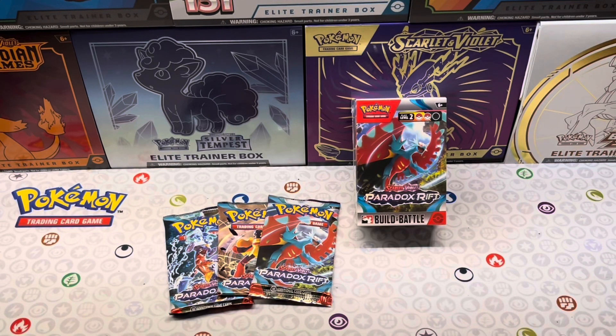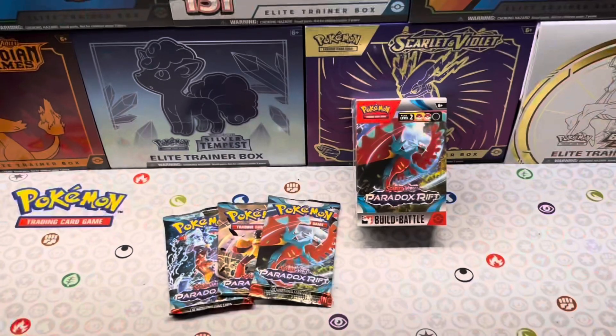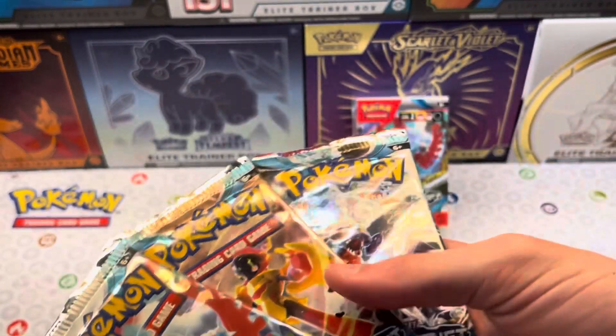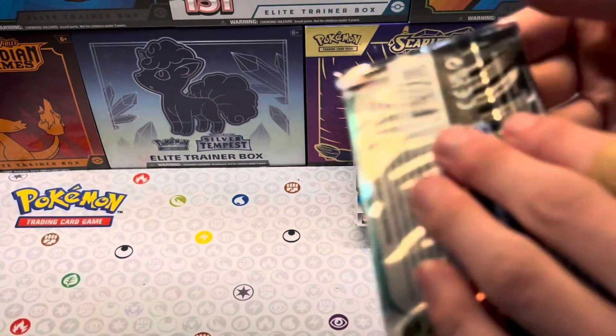What's going on everyone? In today's video we're going to be opening up some Scarlet and Violet Paradox Rift which isn't even out yet. Let's get right into these packs and see what we get. We'll start with these three loose packs and then we'll move on to the battle deck. Starting with our first pack.